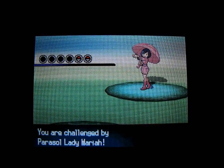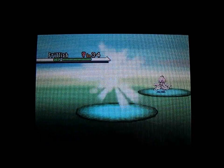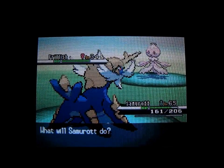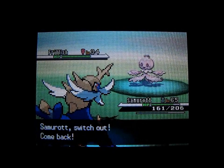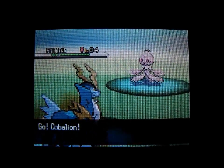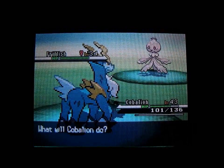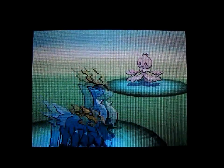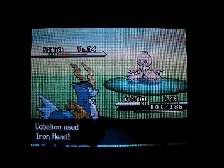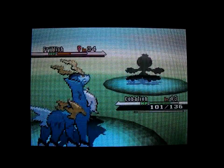Here's our first battle in this video. Parasol Lady Mariah has two Pokemon — Frillish is first, so I'm going to put Cobalion in and use Iron Head. I'll switch out to Cobalion right away; Cobalion's level 43. Ominous Wind won't be very effective, so I'll use Iron Head — should get it about halfway, and it's not very effective, but look at this, it'll get it halfway.